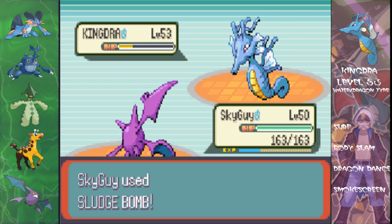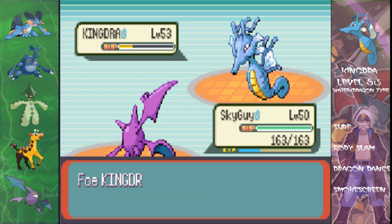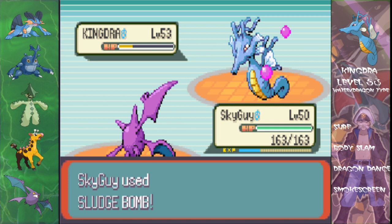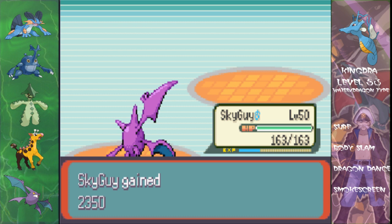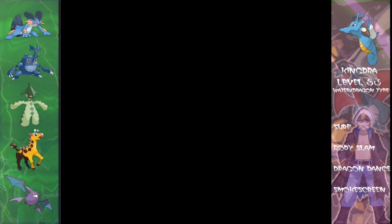Now he's learned my accuracy, which is annoying because I just missed — that's kind of embarrassing. Another Dragon Dance, which is even more annoying because now he's raising his speed and his attack. Can I hit? Yes I can. And can I kill? Yes I killed! That was a lot easier than I thought it was going to be. Nice amount of experience, and now here comes his ace.